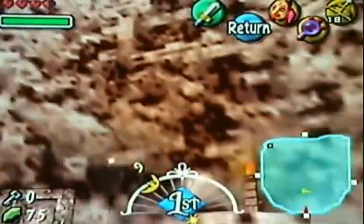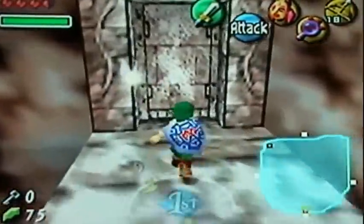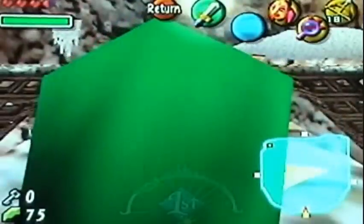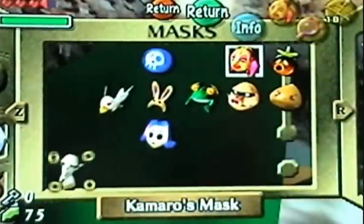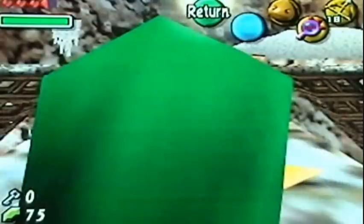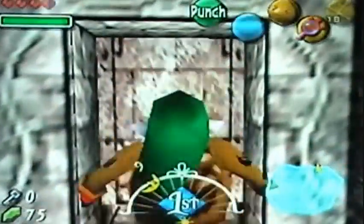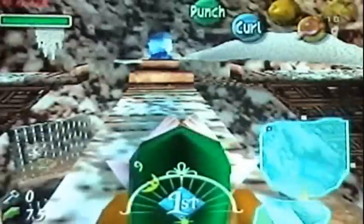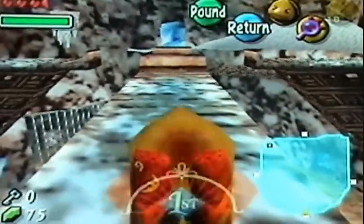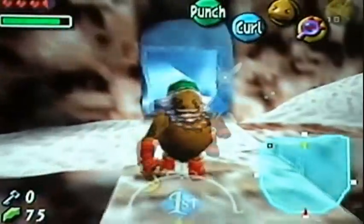Back in the center area. I think all we have to do right now is get across to the other side. Gotta be the Goron. I first did a roll and it went through the door. There we go — rolling across.